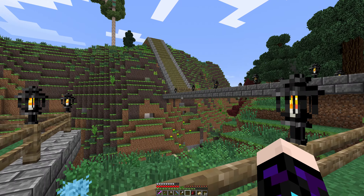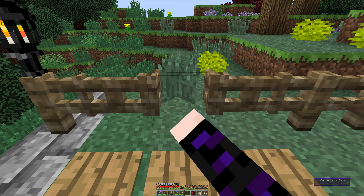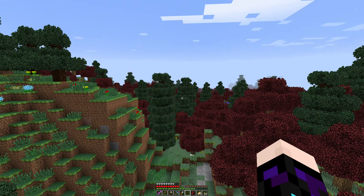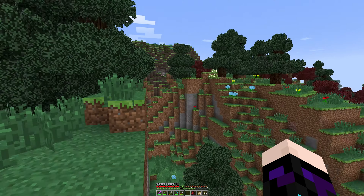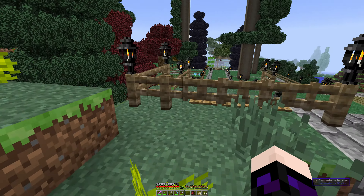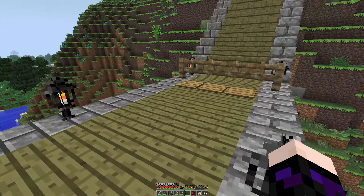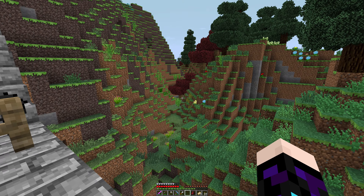I've put a bridge across here that could do with a bit more support. Going up here, I was thinking about continuing this road but I'm actually coming to a sheer drop - I'm sort of on a cliff. It all looks very interesting out there but I don't think I want to put a road that way, though it's still useful to have this here just in case.